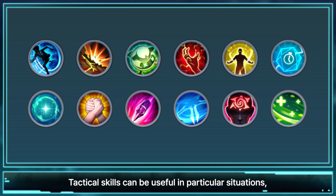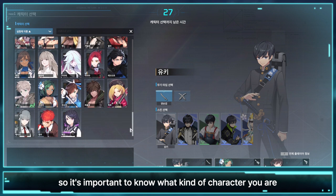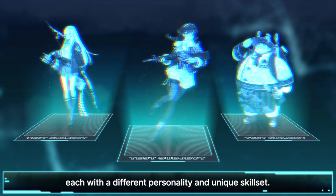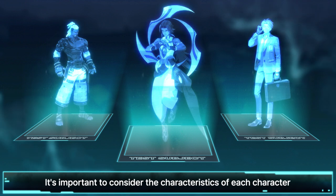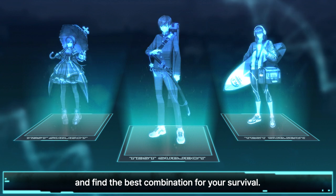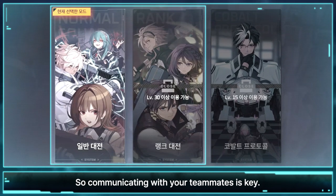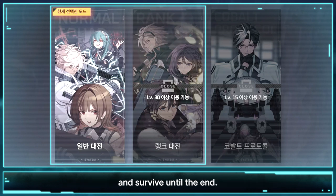Tactical skills can be useful in particular situations, so it's important to know what kind of character you are before you start the game. There are 65 characters in Eternal Return 1.0, each with a different personality and unique skillset. It's important to consider the characteristics of each character and find the best combination for your survival. The experiments on Lumia Island are conducted in squads, so communicating with your teammates is key. I hope you and your teammates can communicate well and survive until the end.